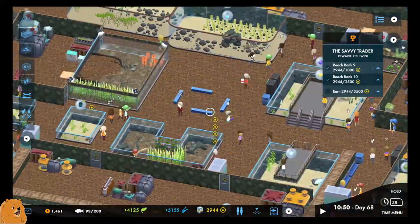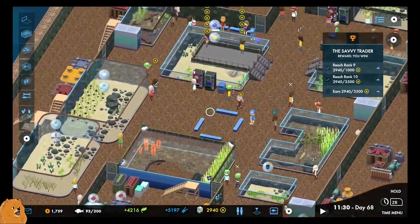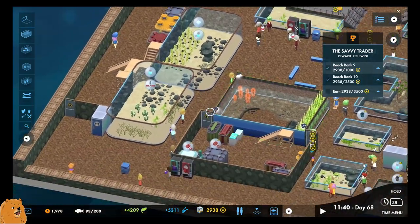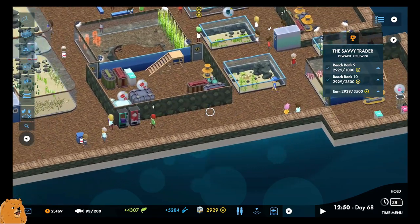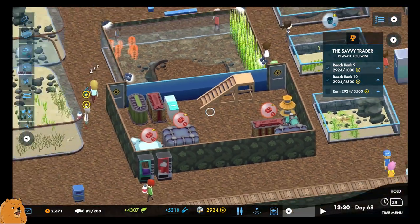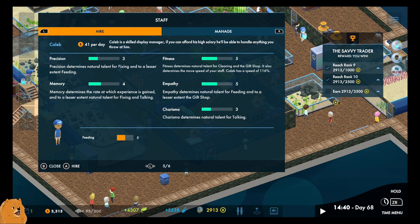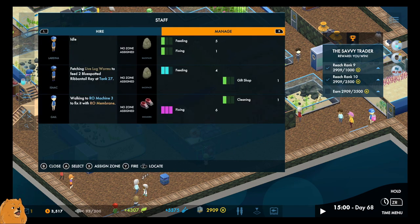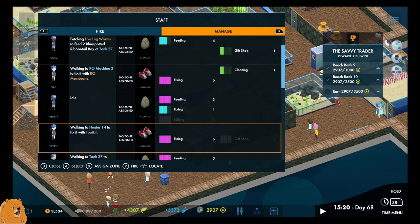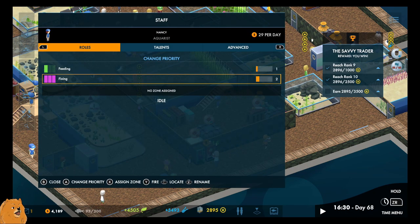People seem to want more facilities, but everywhere I look there are people near facilities. Come on, guys. There's rubbish here but there's a person on it — if you don't drop your stuff we'll be fine. We need more staff for feeding, fixing, and cleaning. I'm going to hire two people and make them focus on fixing. That's the highest priority.